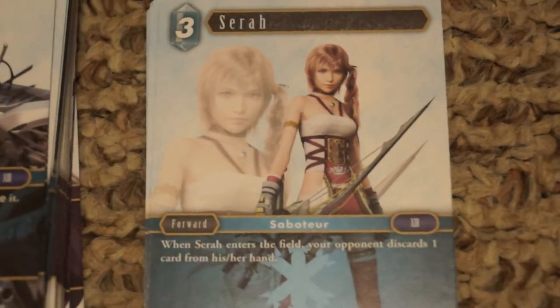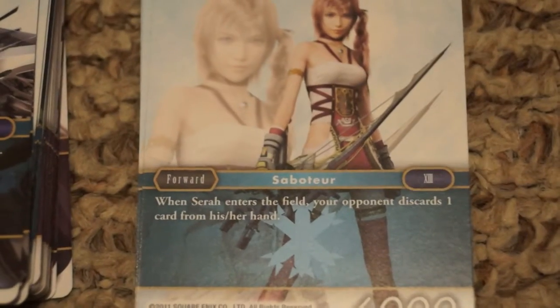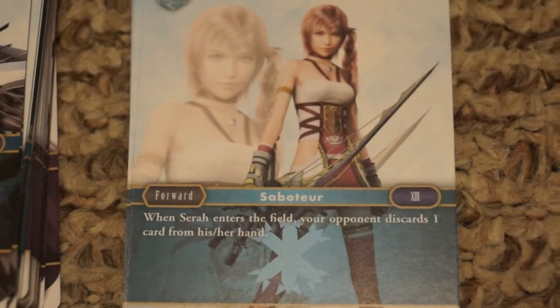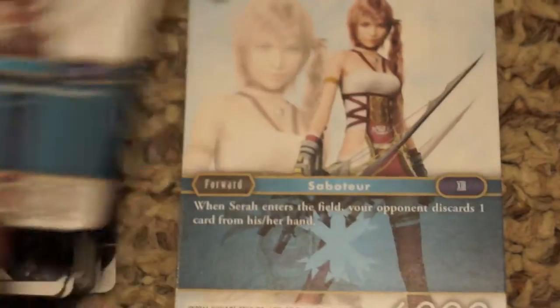Sarah is the card that Noel on the Lightning side was referencing. She's three cost with 6,000 power and is more of a control card — she forces your opponent to discard when she comes into play. You get three copies of her.